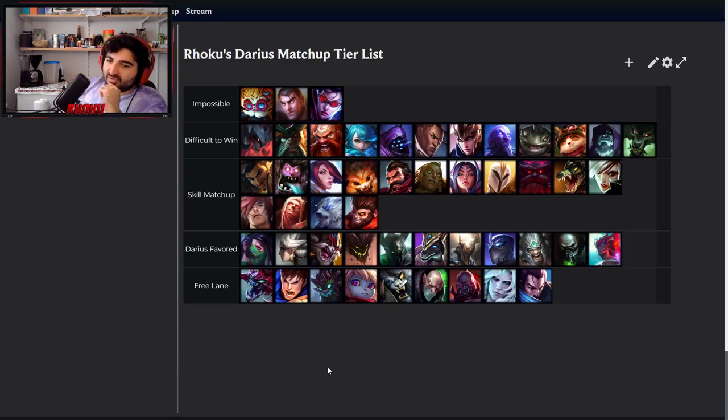Quinn — same kind of deal, play it safe early. She can peel herself with her headbutt, but what you have to do is pull her and then ghost behind her — don't hit her after the pull. Go for R and W and fight from there. Because if you pull her and she headbutts you away, you've just created more distance you have to walk to get to her. So pull her, ghost behind her, and then start hitting her. After she headbutts, she's kind of walking aimlessly toward her turret, making it harder for her to kite you and easier for you to kill her.